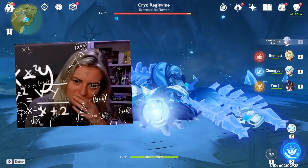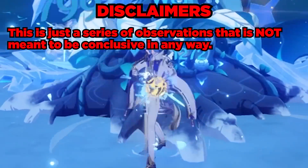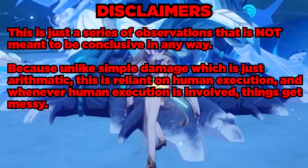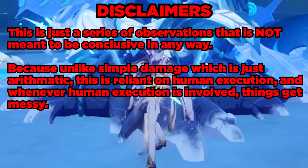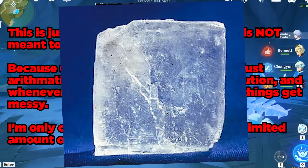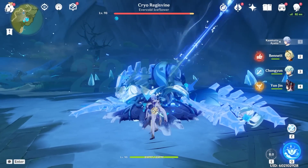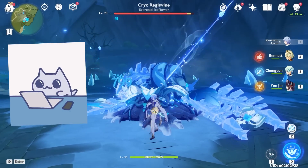Unlike damage formulas and math, something like this is outrageously inconsistent. As such I need to emphasize this is just a series of observations that is not meant to be conclusive in any way, because unlike simple damage which is just arithmetic, this is reliant on human execution — and whenever human execution is involved, things get messy. I'm only one guy capable of gathering a limited amount of information, so please take all this with a giant grain of salt. Now with all that out of the way, you'll see that there are some broken mechanics that go beyond the fact that humans are pathetically fallible and can't even click a mouse button the same way every time.